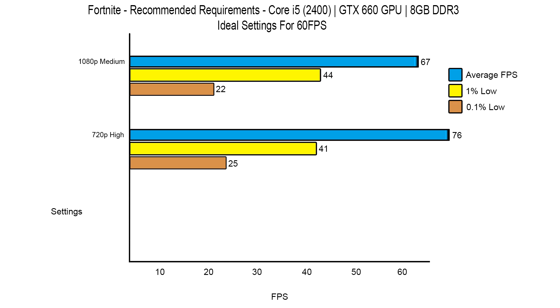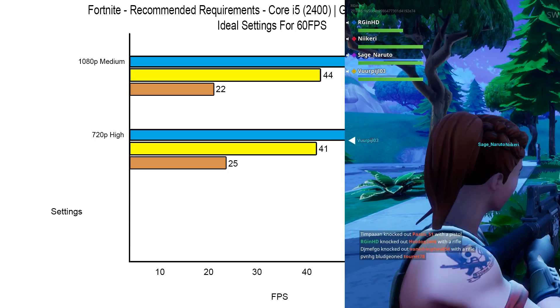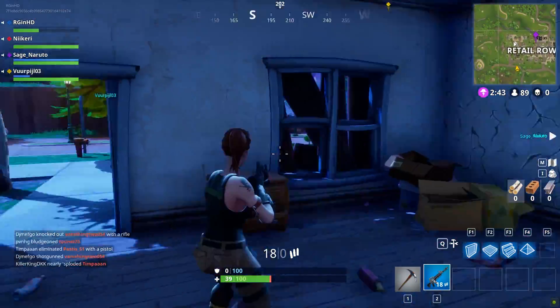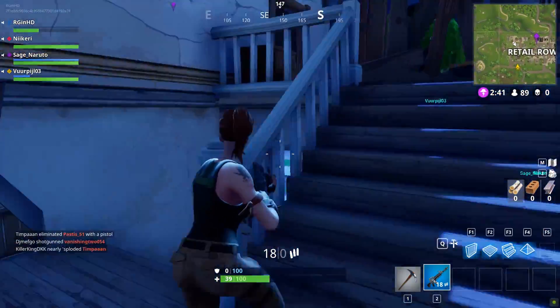All in all, the minimum specs looked like they were literally intended to just run the game — to get it started — and the recommended specs are pretty much spot on, around 60fps. If you have a quad-core i5, a 660 or 7870, you'll have a good time with the game in its current state. But remember, since the upload of this video performance may have changed, and at this point the game is still in early access.